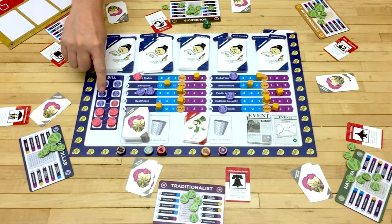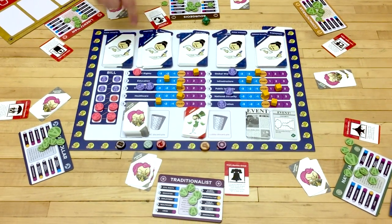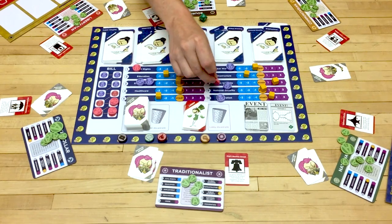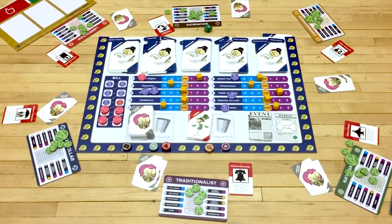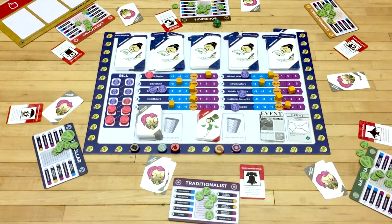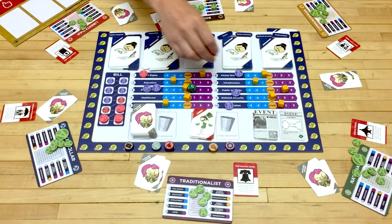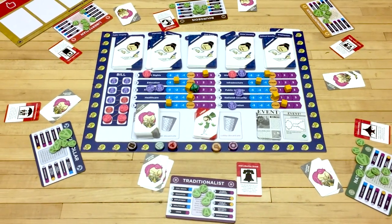Eventually you're going to get down to the red bill tokens. If a red bill token gets placed on any issue that already has at least one token, the game is going to end — so the game ending is semi-random, you never know exactly when. It will also end if the last bill token is placed. So if after a vote we rolled a six and it lands on global warming, which already had a token, that would trigger end game scoring.